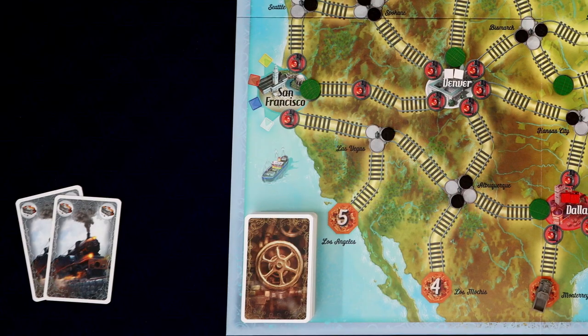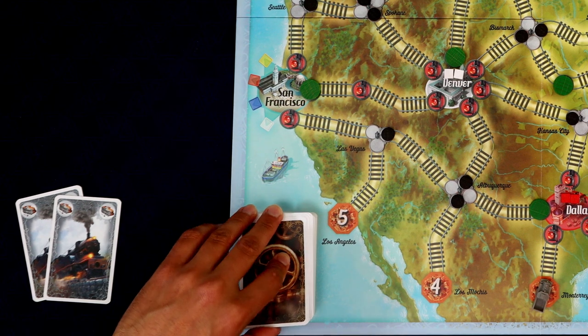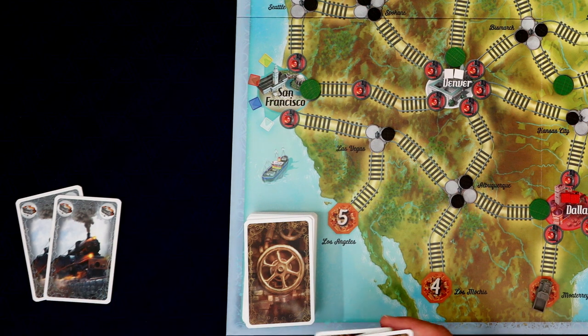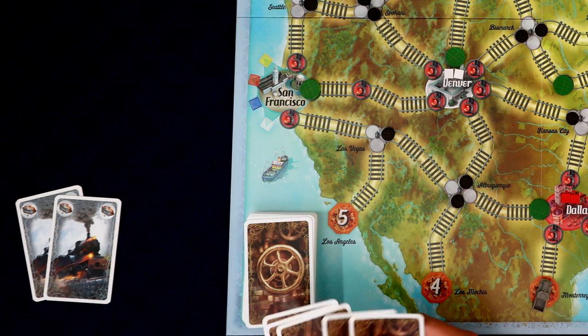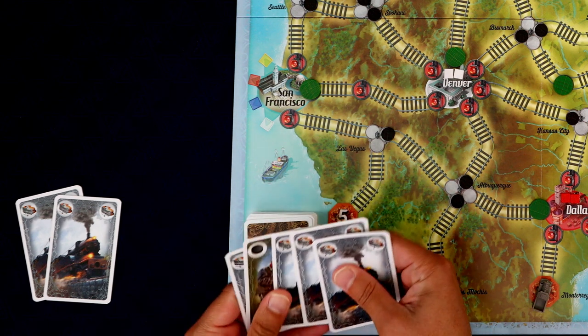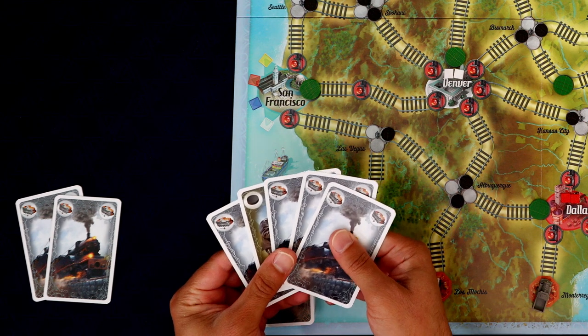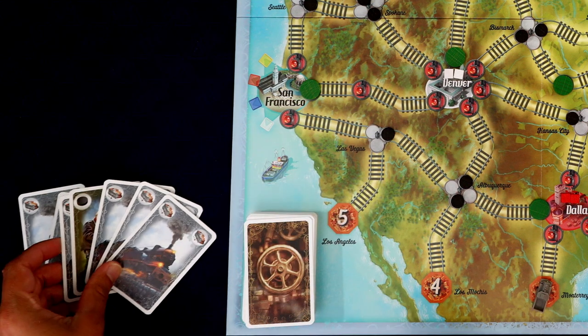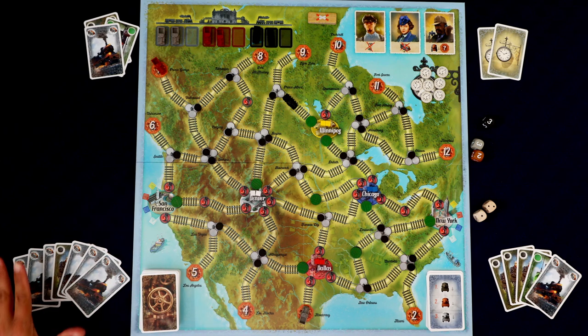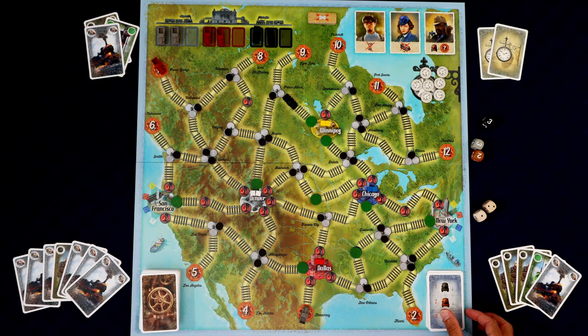We're going to play a train movement card, which lets us pick any train on the board and roll its movement die. We want to move that black train, so we roll and get a three. I think we'll stop right there and hold on to these two cards for the following round. When you pass and are done with your turn, you get to draw five cards. You have a hand limit of ten.